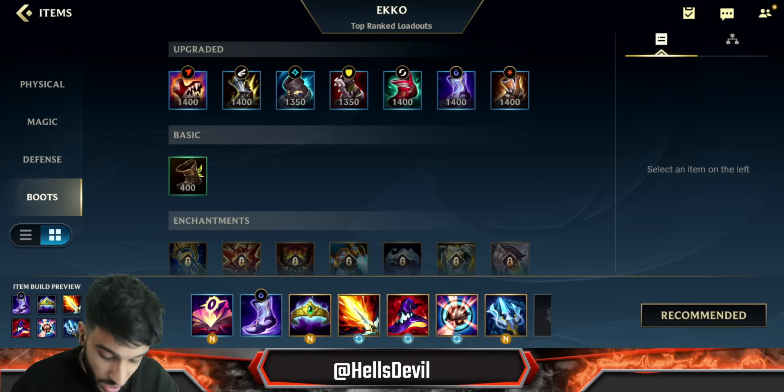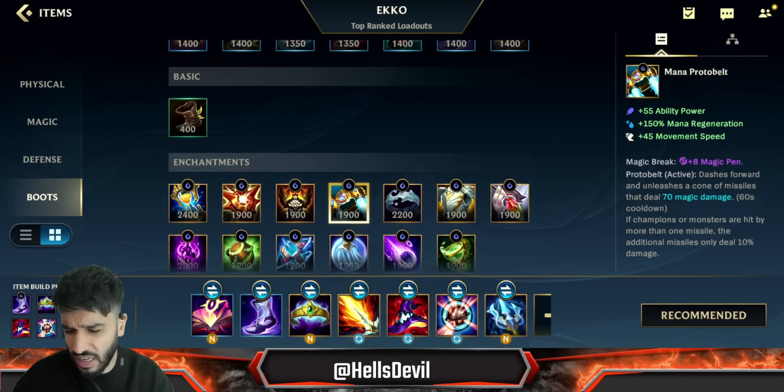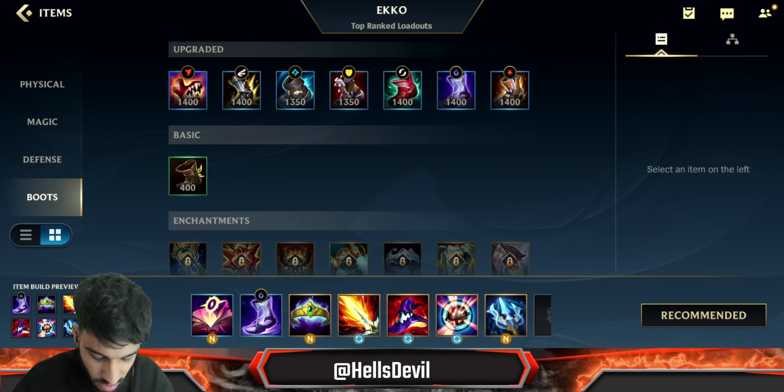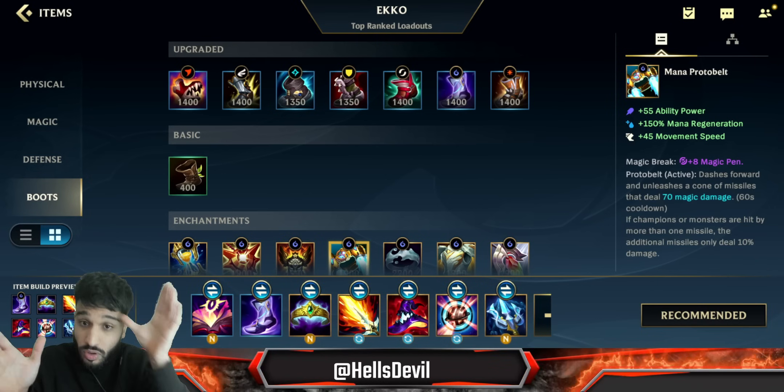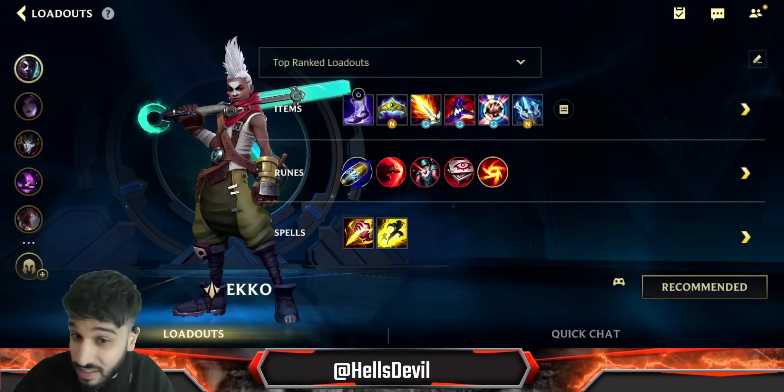So that's how you build Echo. For the enchantment, I recommend Protobelt every single game. Especially when you go for the Soul Stealer, because Protobelt can give you assists you wouldn't get otherwise — you can hit enemies with the rockets just to get an assist.